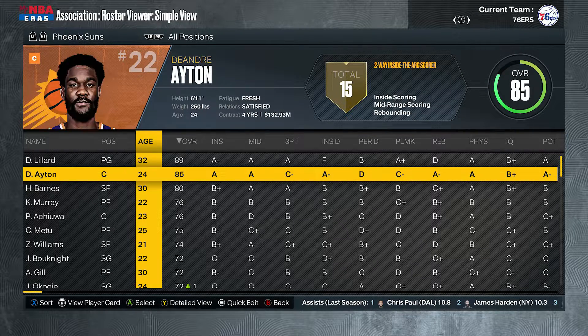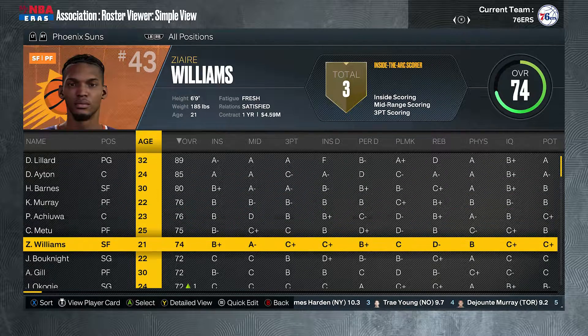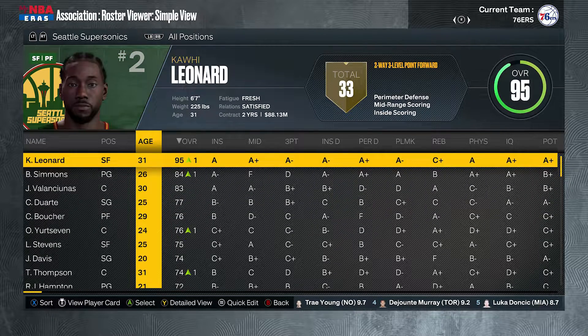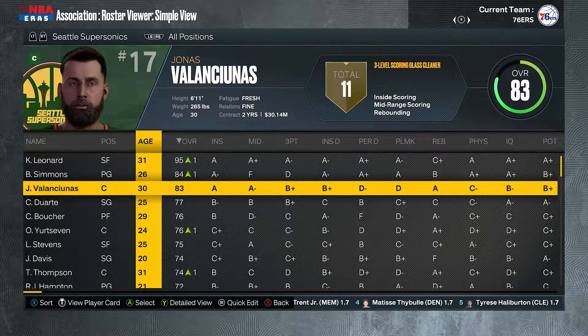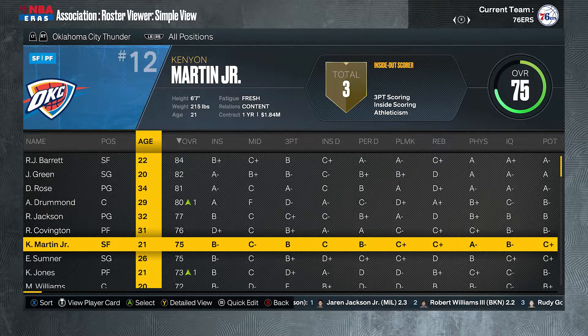The Phoenix Suns have Damian Lillard — that's not bad. DeAndre Ayton remains with the Suns and Harrison Barnes joins the fold. The Seattle SuperSonics have Kawhi Leonard — the robot himself, the man, the machine — backed up by Ben Simmons. That's going to be an interesting pair. Jonas Valanciunas as center — you've got something here.